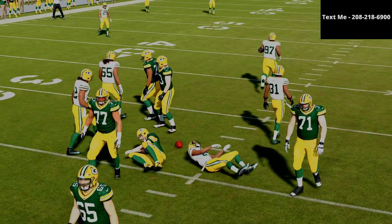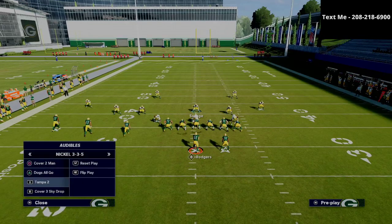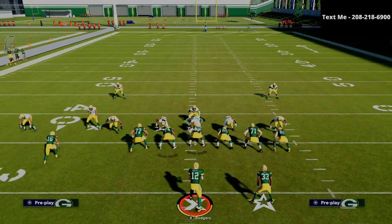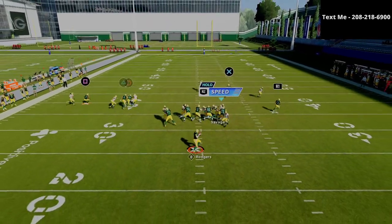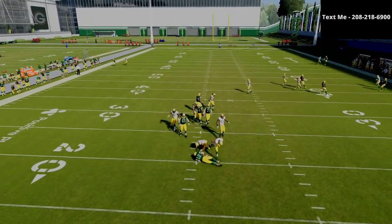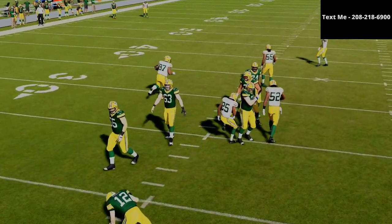This is a very effective defense. You can also do this from the Mike Blitz O. As you see, I can audible right to the Mike Blitz O. If I do that, I don't even have to do anything — all I do is just pinch my defense at the snap, and we're just going to run right in. As you can see, you're going to get really fast pressure right off that right edge — it's either going to come off the right side or the left side.